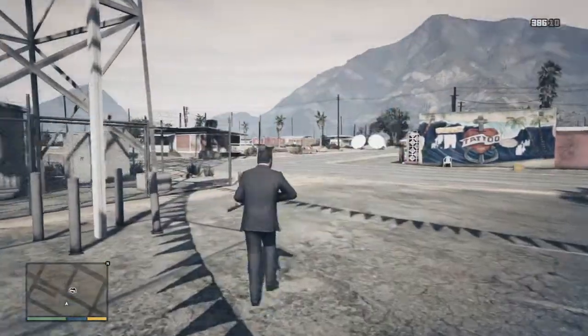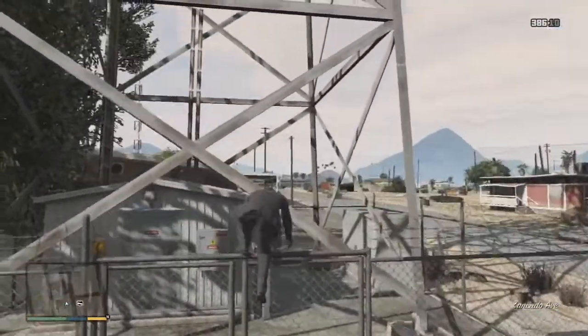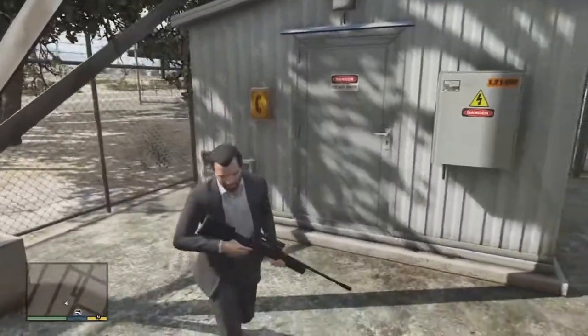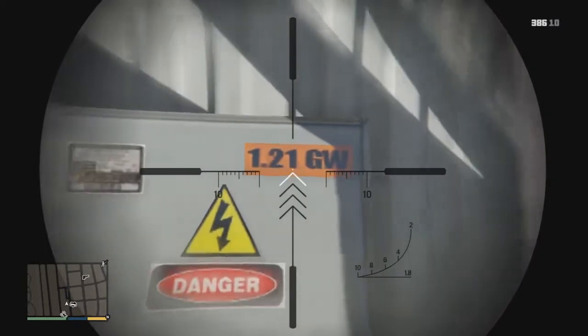Have your sniper rifle equipped so you can zoom into it better and see a lot better. So if you've seen Back to the Future you'll understand what this little easter egg means, but if you haven't, well, you probably won't know what it means. It's on this little electrical box there as you can see.